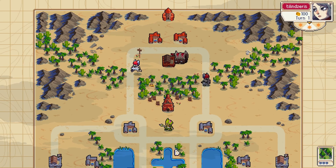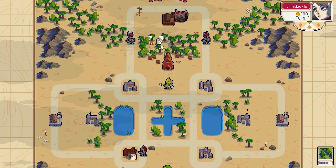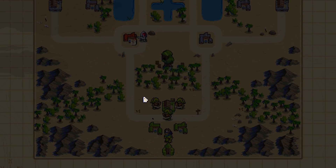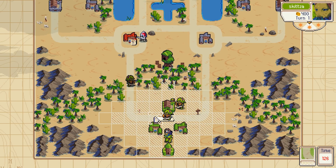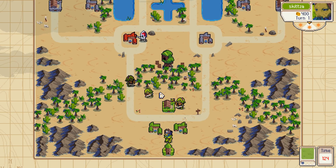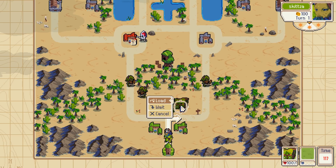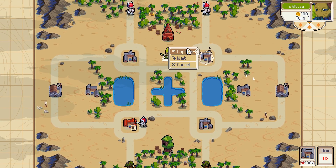I'm gonna do three swords — send two left and one right to cap. I don't know how well two swords are gonna do against that pikemen, but I feel like I really need to contest it. I'll get my own wagon, my guy will go in and we'll cap this.